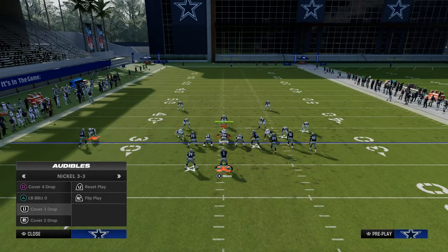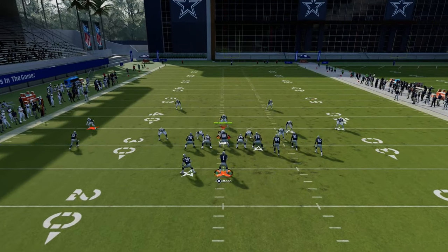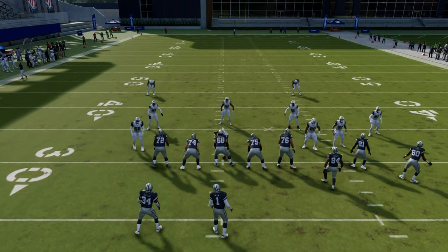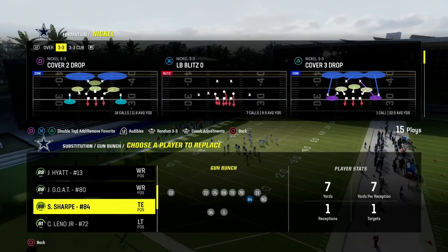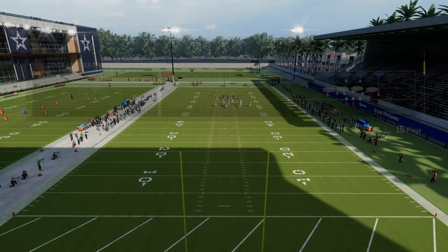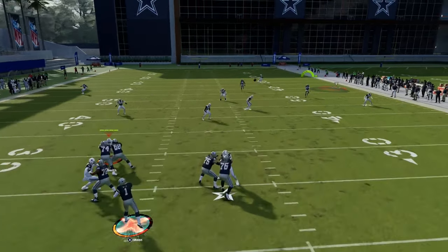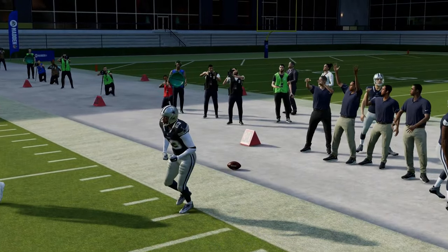But if the defense runs cover 2 and we run that same concept, you're going to see this deep corner route — even though Frank Gore is on it — is going to get over the top of a cloud flat, especially if you have more space to the wide side of the field. So with Z Spot against cover 2, you see how this corner route gets well over the top of a cloud flat on that side of the field, but it doesn't get over the top of a third unfortunately.